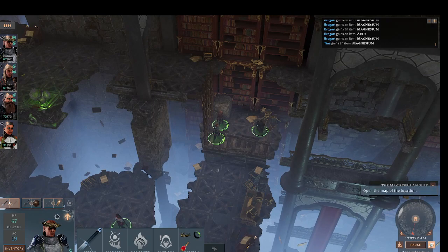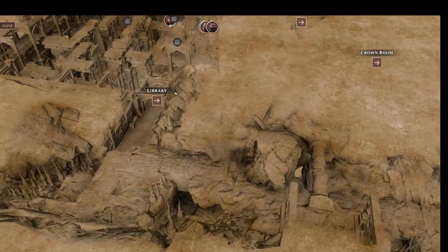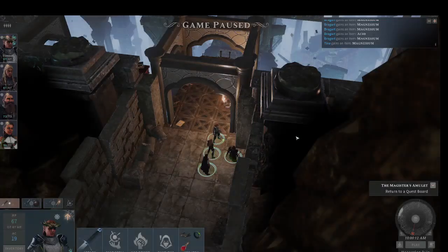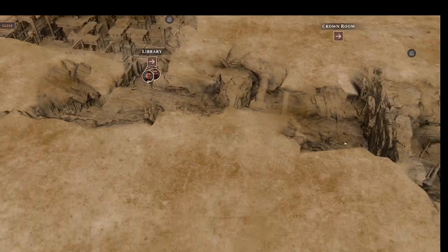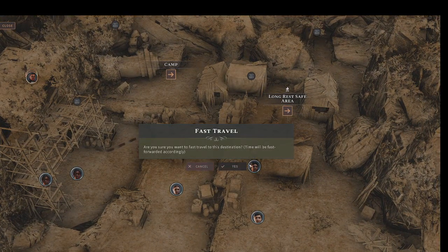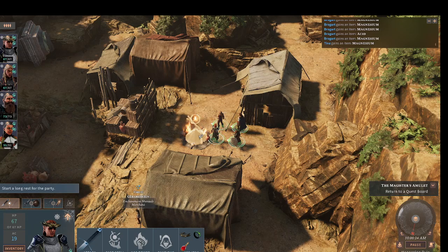Let's jump everybody to the long rest area and do a long rest here. I think that's where I'll call it. Thank you very much for watching. We now have some interesting stuff. We'll head back to the city and see if I can make some of these things. See if I have a blood ruby. Everyone have a terrific day.